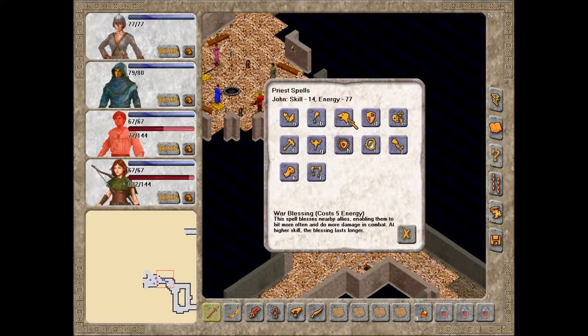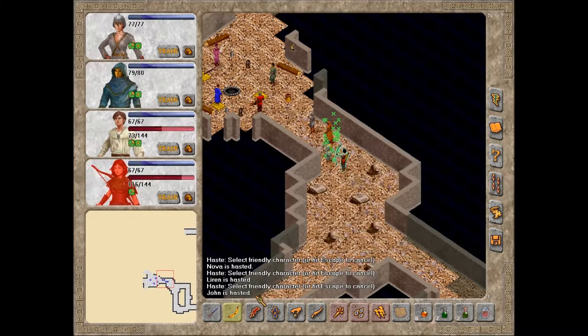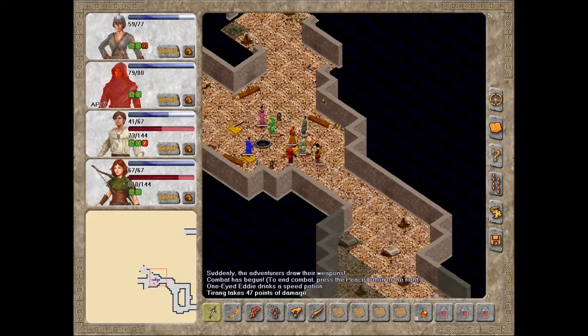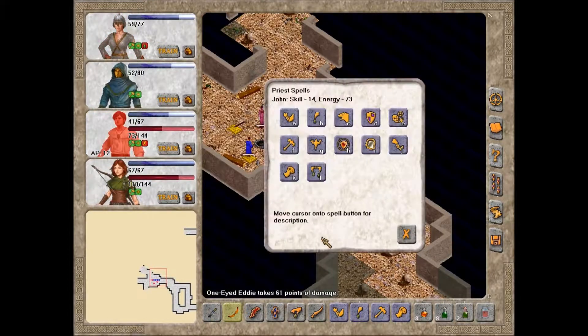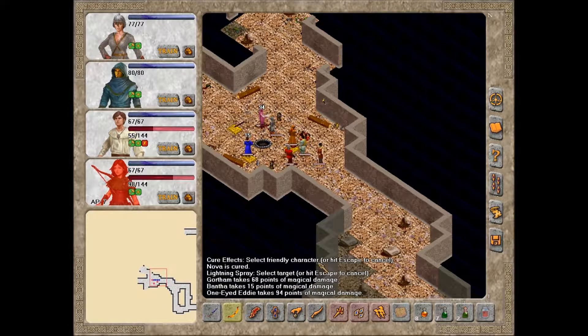Well, I think we can... let's see what we can do here. And there's the fighting. I want to kill that priest before he heals everyone. There we go. Group healing. And a casting of that. That's two of them dead.